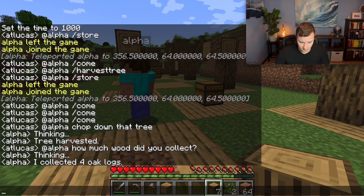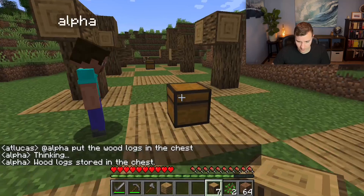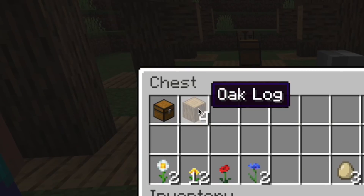Now I want access to those logs. I'm going to ask him to put the logs in the chest: @alpha put the wood logs in the chest. There he goes, he just dropped the wood in the chest — you can see there's four logs in there.